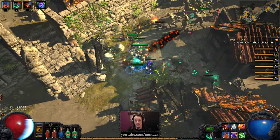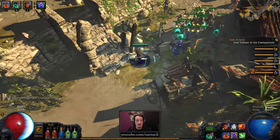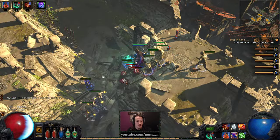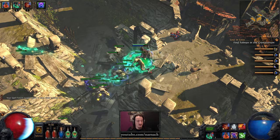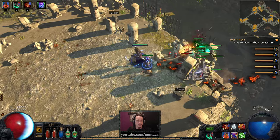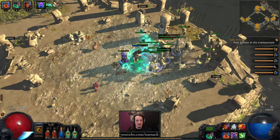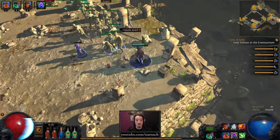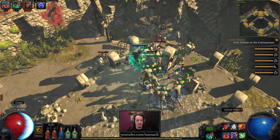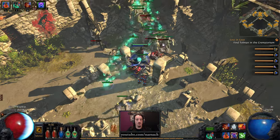Here we plop down the totem and it is going to refresh the skeletons for us. This is going to be just another temporary experiment until we get cast-while-channeling and then we're going to multitask. Okay, this seems to be the boss arena — yes, the dude. Perpetious. So just put up a skeleton totem. The interesting thing is that the skeletons will remain even if the totem is gone, because they are tied to you, not to the totem. Therefore it is relatively doable to keep all these things out.